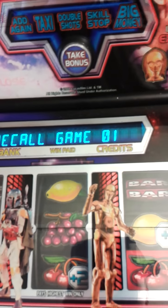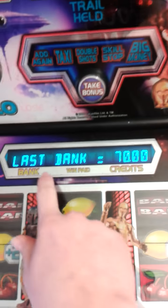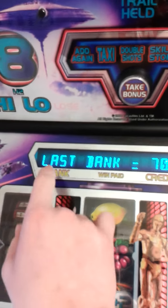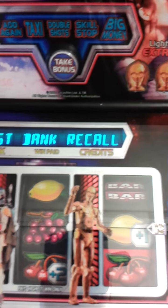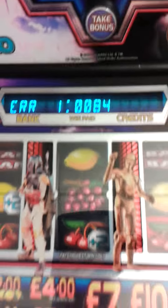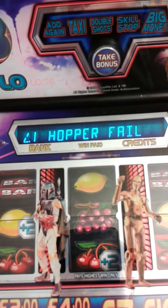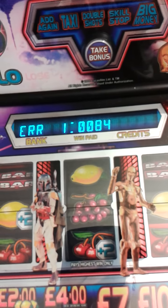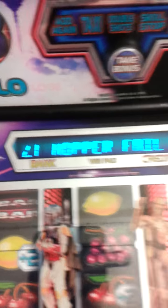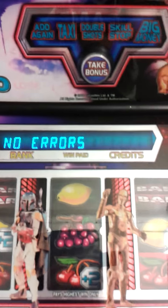Last game recall works the same as the other menu set. Last bank recall tells you how much money was in the bank the last time the game was on — for example, 70 pounds. The error logs show any machine errors; this machine had a couple of hopper failures. Since I've fixed it, you just push and hold the click button to clear the log. There are no errors now.